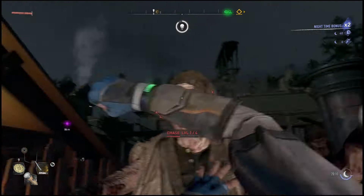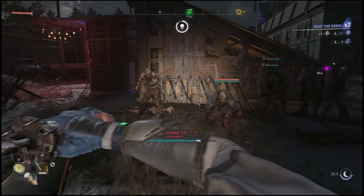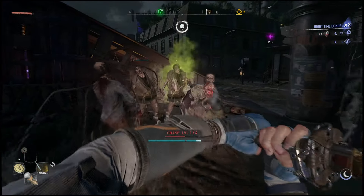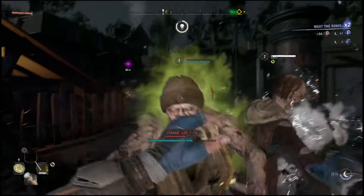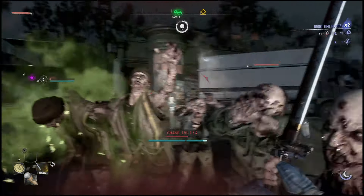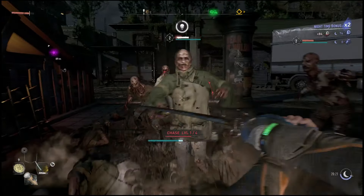You can do this almost anywhere. I'm going to be doing it over at the Bazaar, but the key thing is that you want to be next to a safe zone or at least near a UV light - it makes things a lot easier. Go into the safe zone like the Bazaar and use the bed to skip straight to nighttime.